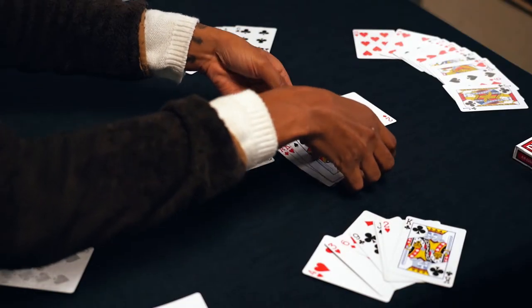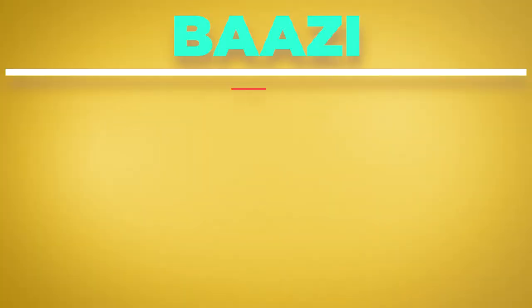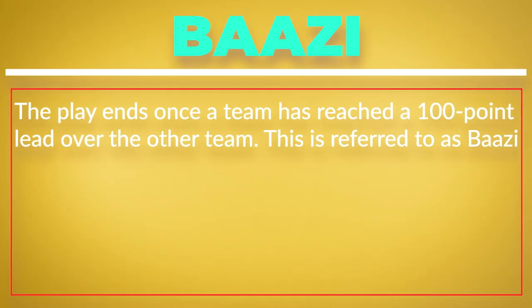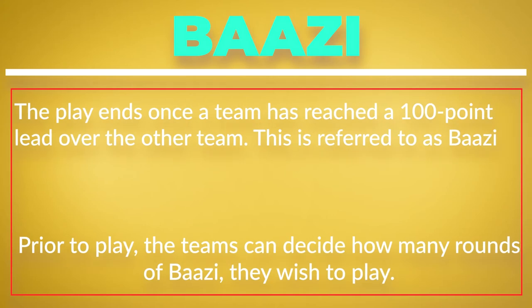The objective of Seep is to collect or capture valuable cards in the layout, also known as the floor. The play ends once a team has reached a 100-point lead over the other team. This is referred to as bazzie. Prior to play, the teams can decide on how many games of bazzie they wish to play.